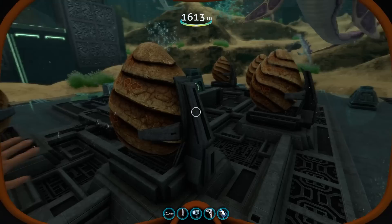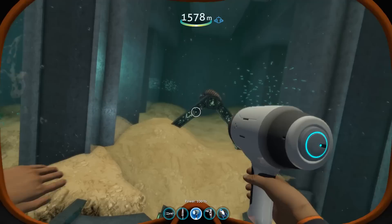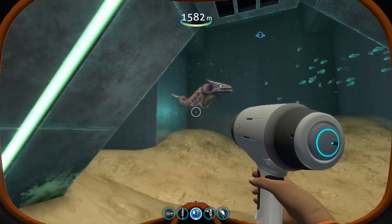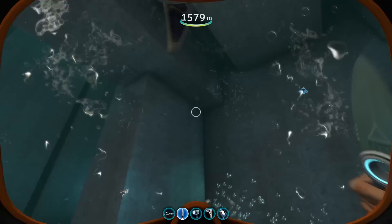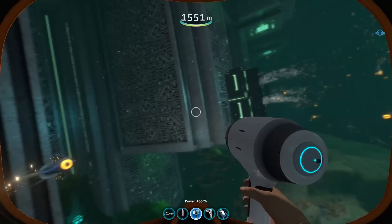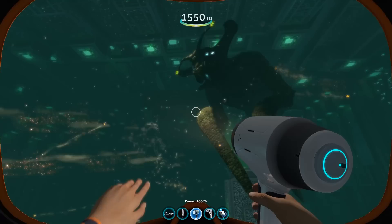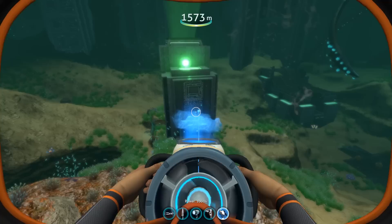It will become the player's role to eventually hatch these eggs, but I will not spoil what is going to happen because I believe that it is something that should be experienced yourself. An interesting thing of note about the Sea Emperor is that it is actually responsible for all the surviving life on the planet, as it has trained some of the peepers within its aquarium to travel up and down the vents within its chamber used to filter the water, and they would carry small bits of Enzyme 42 which in turn was able to maintain areas such as the safe shallows somewhat lush and sprawling with life.